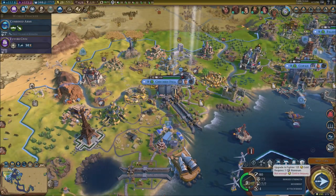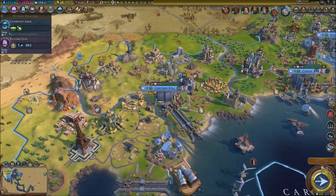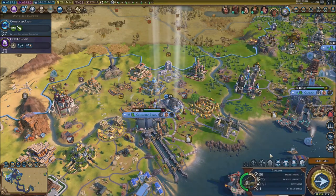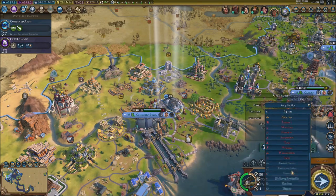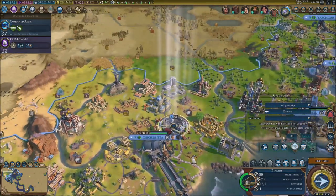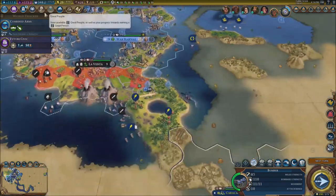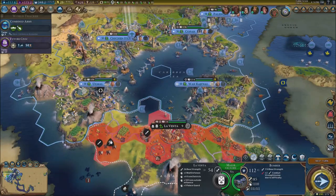We got a biplane — I can probably upgrade it. Not enough treasury right now, but I'll upgrade it next turn. What's the upgrade? It becomes a fighter. We do have bombers which I think we're going to need. Going to try to build a bomber right here — yeah, let's get some bombers.